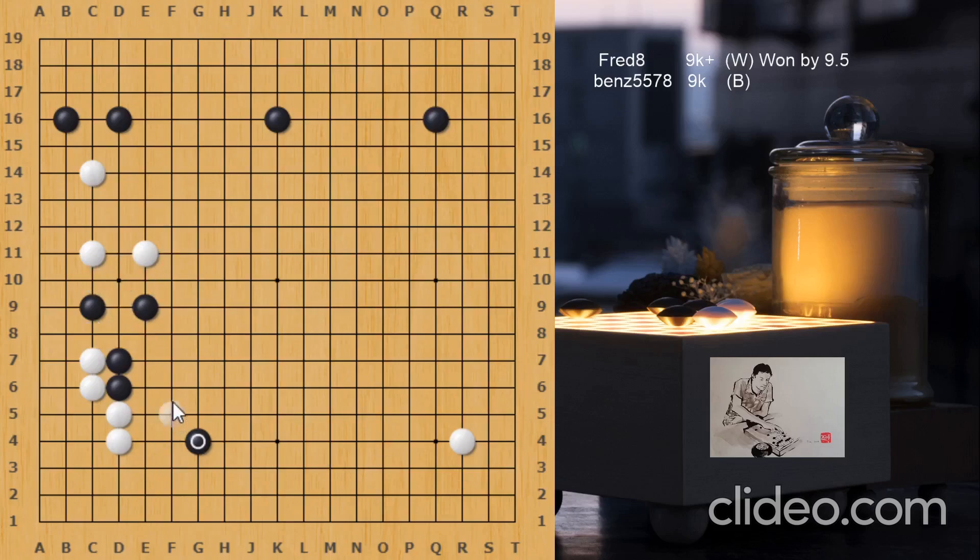Another way for White is to play the keima to separate the group from the bottom. So now if Black extends for a base on the bottom side, hane will work to capture the two stones. And if Black protects the left side against that kind of cut, White will pincer on the bottom. So this way again Black's G4 is kind of punished, because he doesn't have a base and has to run out. For White it's quite easy to fight this way, attacking two weak groups — the one on the left side and the new group on the bottom.